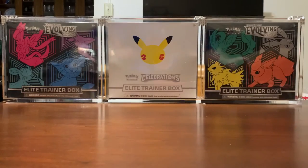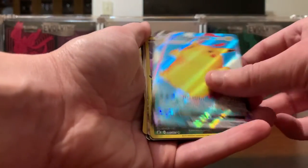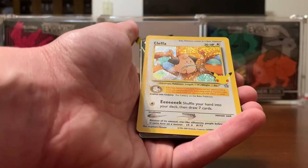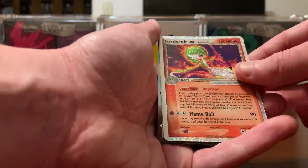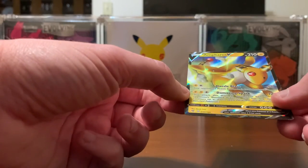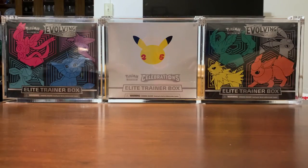That was not a bad video — we got some decent cards out of there. Team Magma's Groudon, Surfing Pikachu Full Art, that Pikachu, Xerneas EX, one of our Zacians, Klefki from Neo Genesis, Surfing Pikachu, Gardevoir EX — that's a really nice one — Flying Pikachu, and one of our Ampharos V from either Chilling Rain or Vivid Voltage. See you guys later.